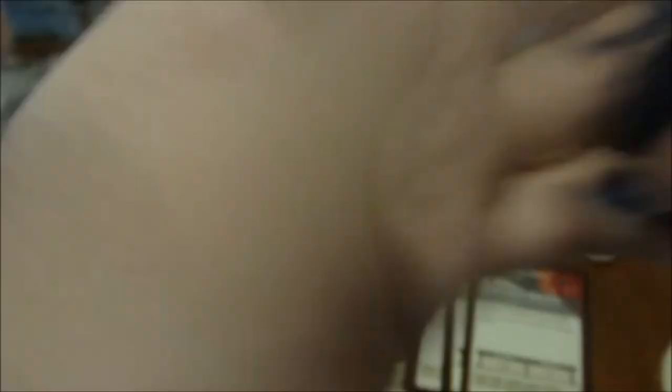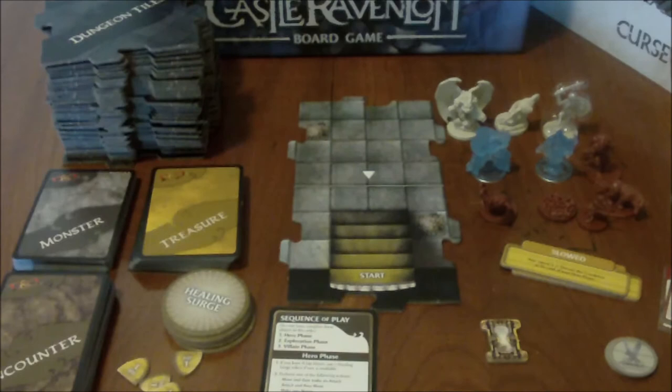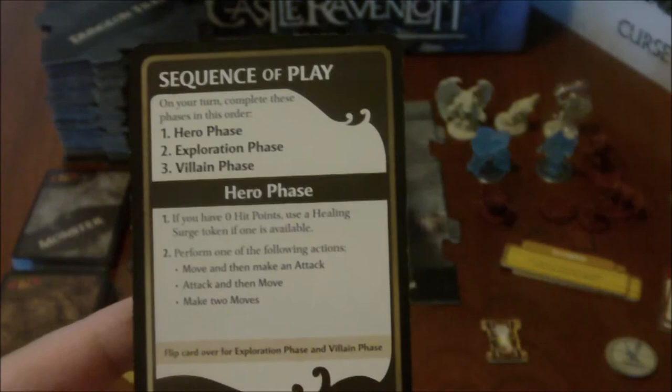The way this game is played is it's a dungeon exploration or tile-laying game, so you build the dungeon as you go based off the stack of tiles. The game is broken down into several phases which you can see on the sequence of play card: the Hero phase, the Exploration phase, and the Villain phase — you go through them in that order. The game also comes with a D20 for attack rolls. If you have multiple players, you all roll to see who goes first and then it goes clockwise.